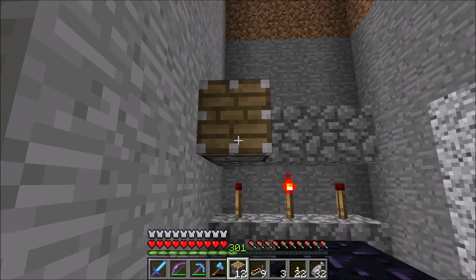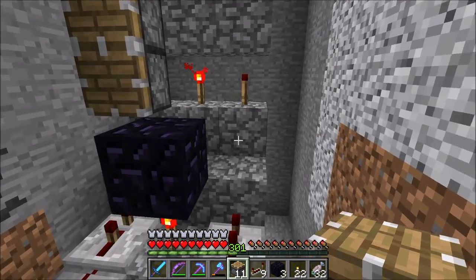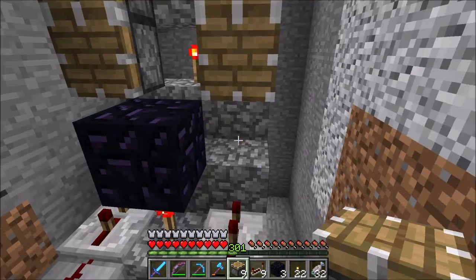Then some normal pistons and sticky pistons in between the other side. Next, a redstone torch goes in between them with slime blocks, then repeat the design on the other side.